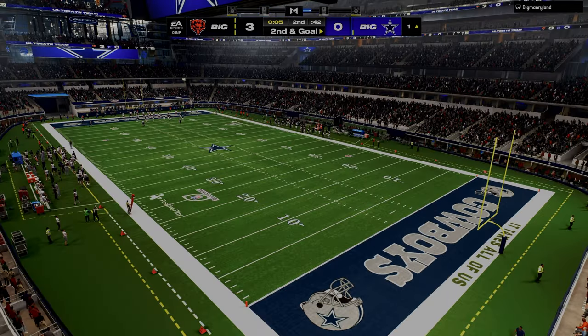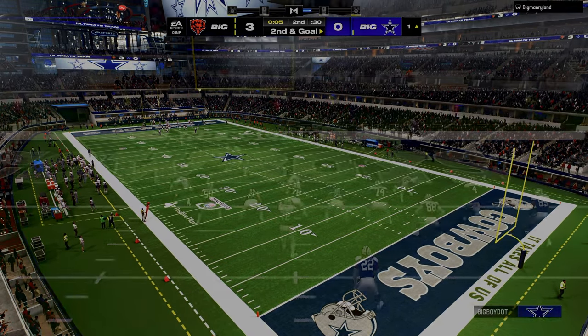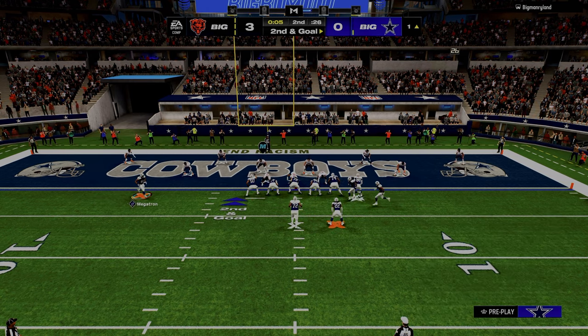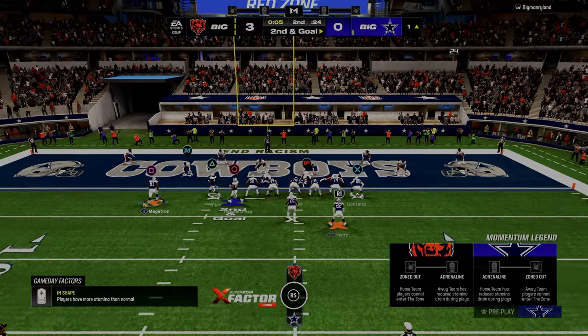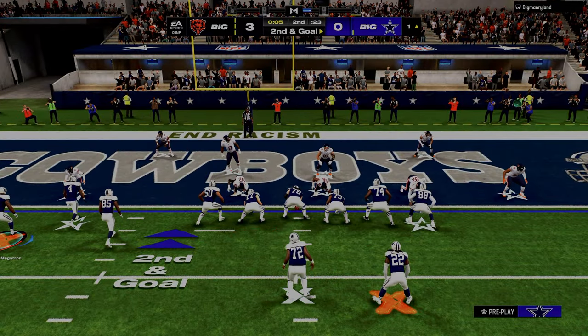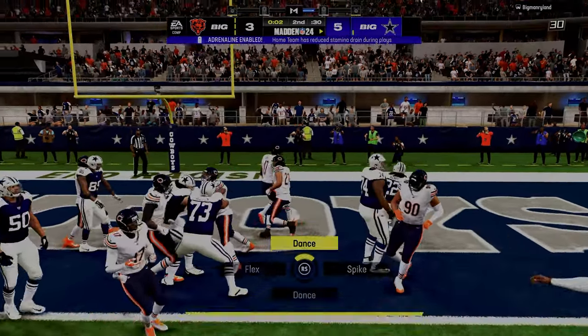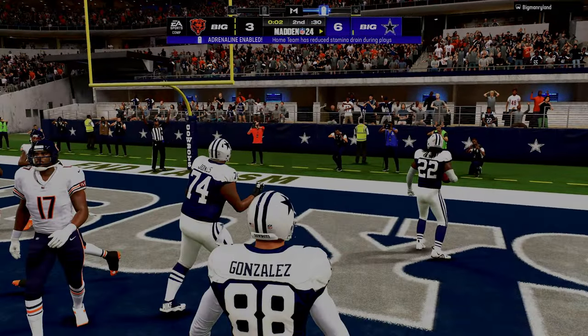If you're ever facing Dollar defense and you're in Jets formation, in my opinion you just go to this little bunch tight end because it puts three players in where they're weak. And with Derrick Henry you should be able to just break a tackle and get in. Getting seven there is actually huge.